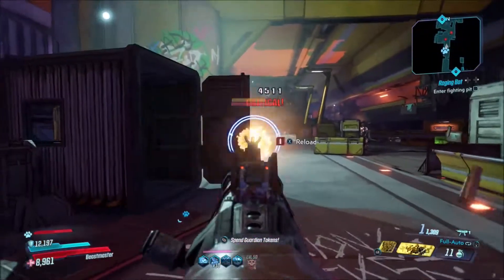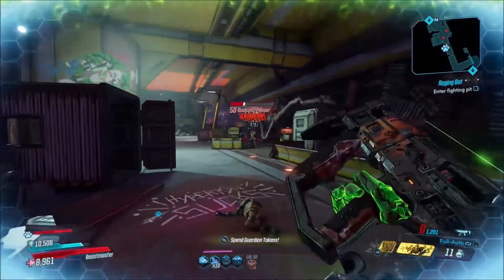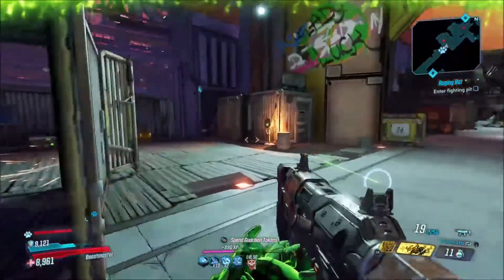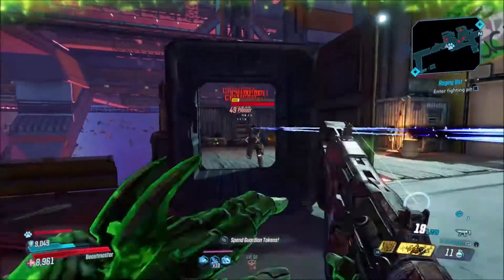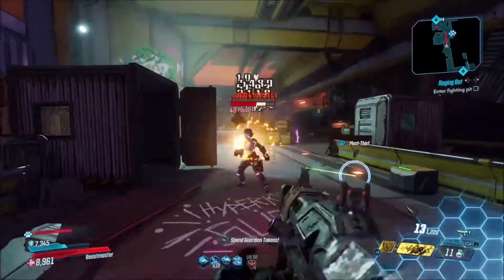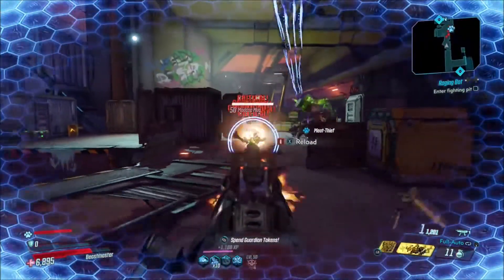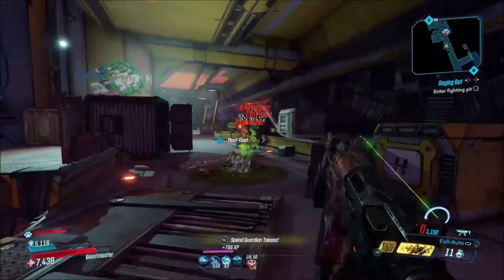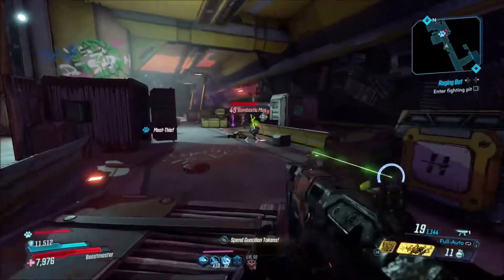Now, when this weapon goes up against armor, it doesn't do too well. You can't get any other elements with this weapon other than fire. Whenever it goes up against the red health bar, you're going to see some of the bigger enemies give me problems. Some of the smaller enemies aren't that big of a deal, but the bigger enemies with more armor and more health — this weapon kind of struggles against those.